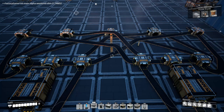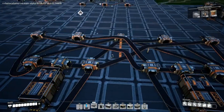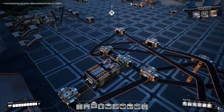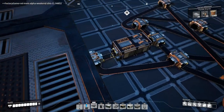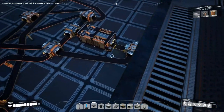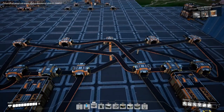I did say earlier that I would cover a two-to-six splitter, but I think you already know how to make it after seeing the two-to-five — it's a very simple change. All we need is an extra merger block anywhere out here. Since we're already splitting these belts into sixths, rather than feed that belt back into the loop, we just send it to our sixth merger, and send the other one out there as well, giving us six perfectly balanced outputs.